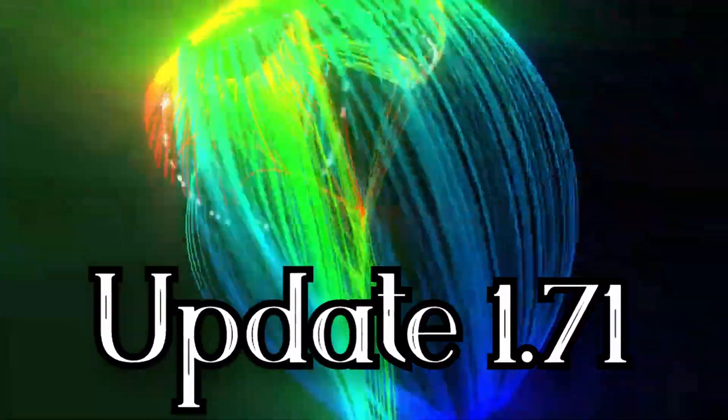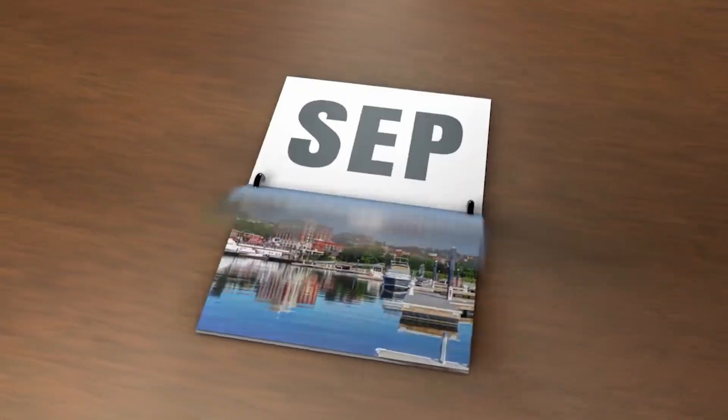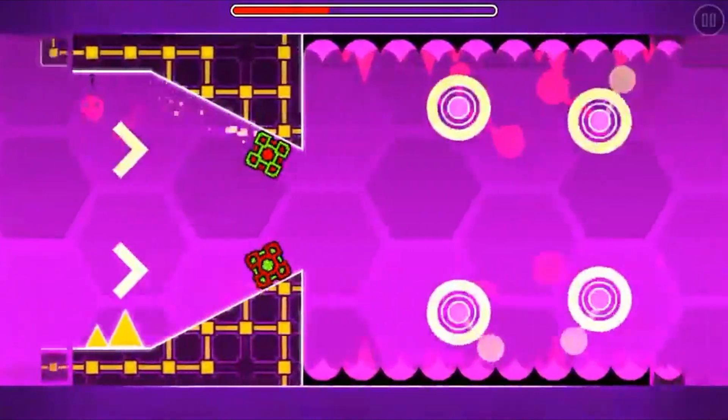Update 1.71 came out, which added even more bug fixing. Now RobTop is taking longer to make new updates, because three months later, Update 1.8 was launched in August. A new level was introduced called Hexagon Force, the dual portal and slopes, new achievements, colors, icons, and yes, even more bug fixing.